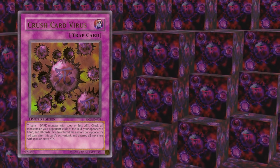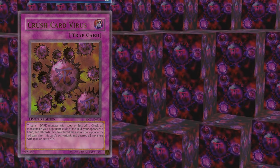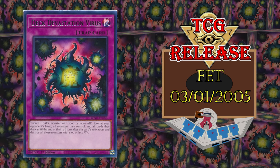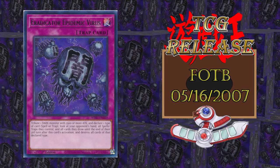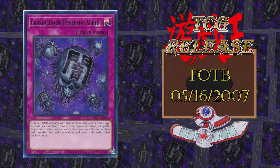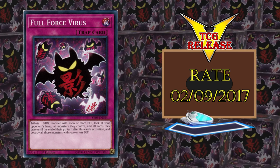Each virus tributes a dark monster, then has an immediate effect, then a lingering effect. Crush Card requires a dark monster with 1000 or less attack, then destroys all monsters with 1500 or more attack on your opponent's side of the field, in hand, and drawn for the next three turns. Deck Devastation requires a dark monster with 2000 or more attack, then destroys all monsters with 1500 or less attack on your opponent's side of the field, in hand, and drawn for the next three turns. Eradicator Epidemic requires a dark monster with 2500 or more attack, then destroys your choice of either spells or traps on your opponent's side of the field, in hand, and drawn for the next three turns. Full Force requires a dark monster with 2000 or more defense, then destroys all monsters with 1500 or less defense on your opponent's side of the field, in hand, and drawn for the next three turns.